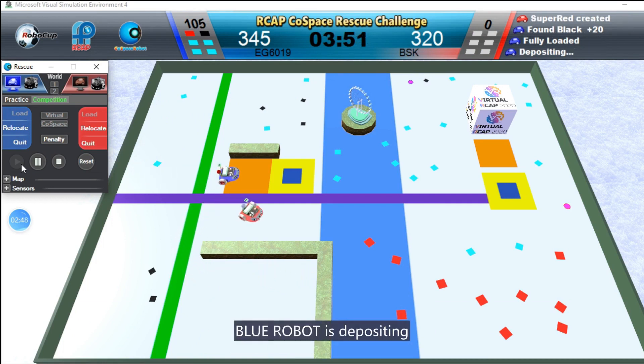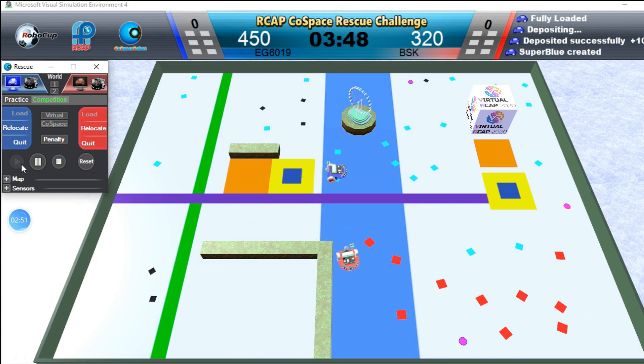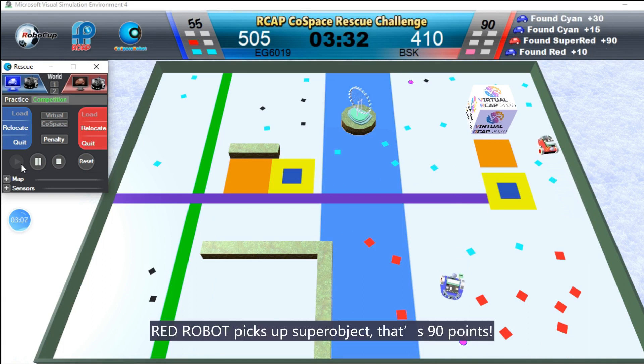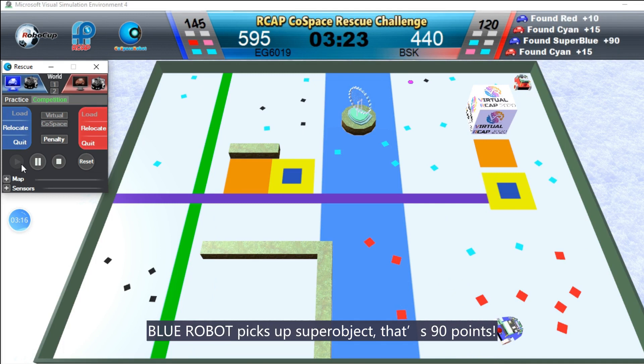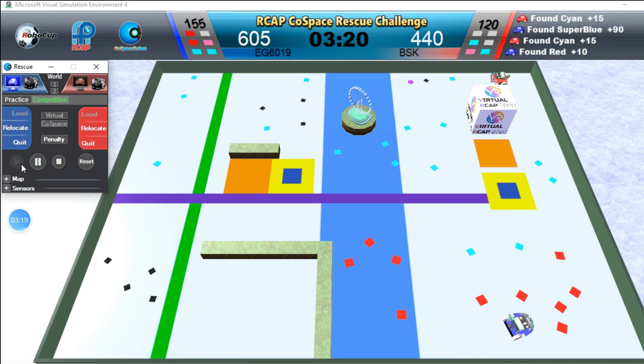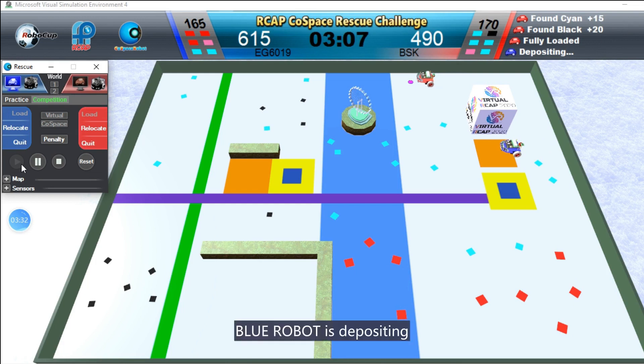Blue robot is depositing. Redrobot picks up super object — that's 90 points. Blue robot picks up super object — that's 90 points. Blue robot is depositing.